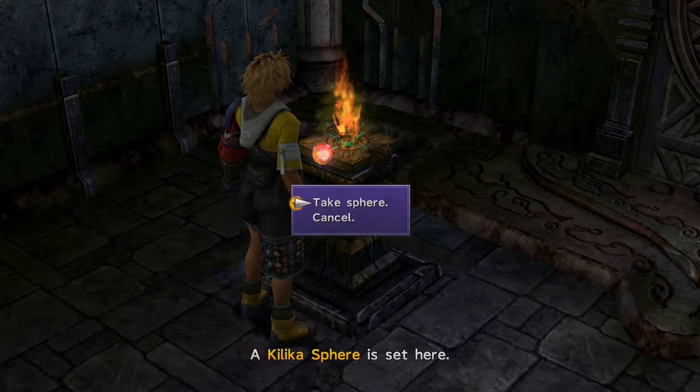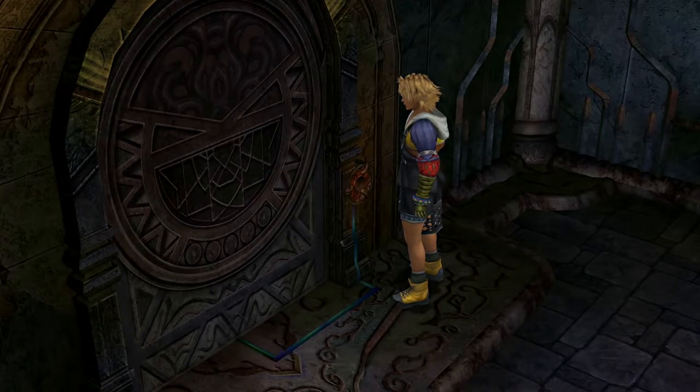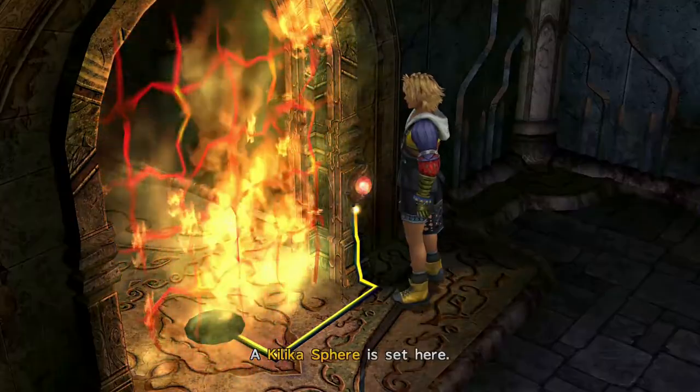When you first enter the Kilika Cloister of Trials, all you gotta do is take the sphere and prop it into this door. The door burns up — unfortunately, you cannot enter while it's burning.